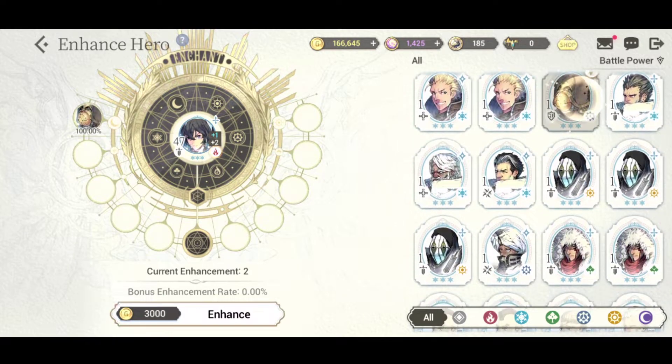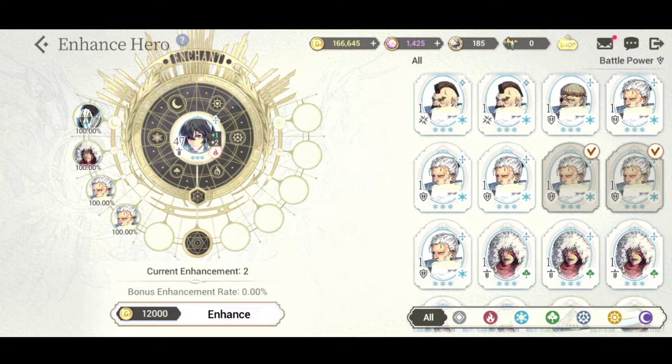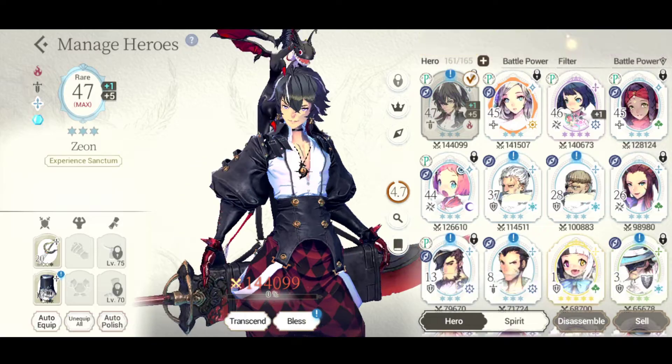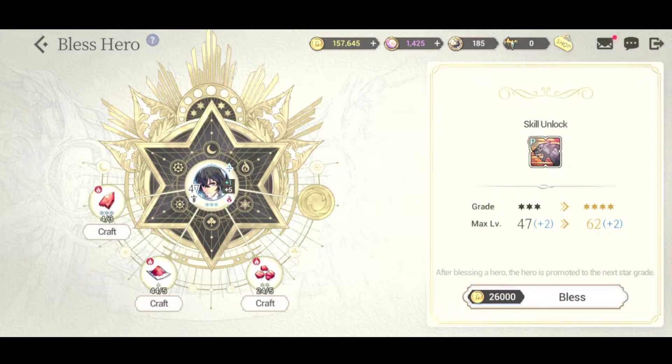I'll use duplicates of units I have a lot of copies of. We enhance here and skip through - we go up to plus five. Now that we're at plus five, he is ready to be blessed. When you bless a unit you need crafting materials. For three-star units the passes are locked - you give them max level and enhance to plus five, then you can bless them.